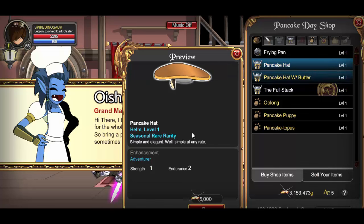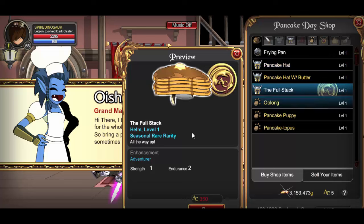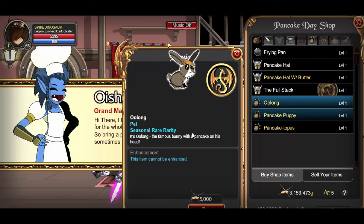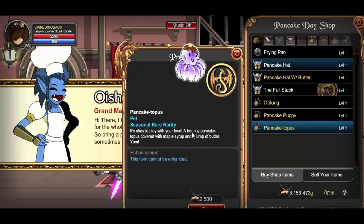I might change it because I'm no longer a member. Then you have the full stack, which is really nice as well. You also have the oolong, the pancake puppy, and the pancake topis.